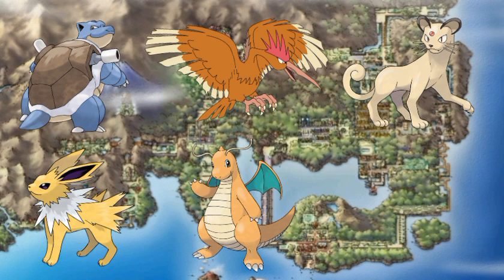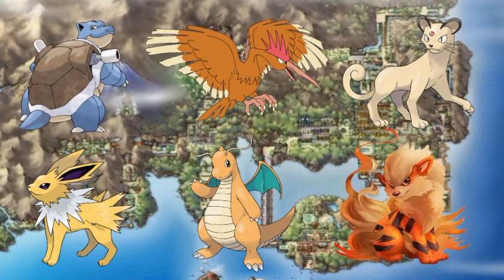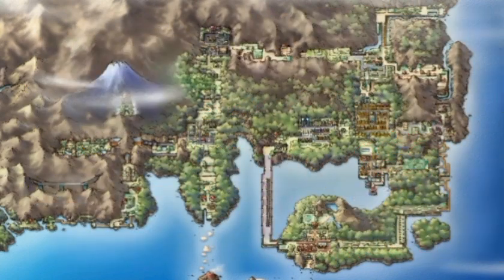The final Pokemon I added was Arcanine. I didn't catch Growlithe at the route with the bunch of trainers. Instead, going into Celadon City from Lavender Town, I caught it at the Celadon Mansion where the level cap is way higher — around level 30 to 32. I added it to my team before taking on the gym leader there.